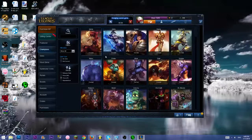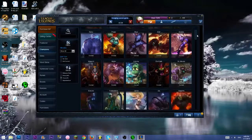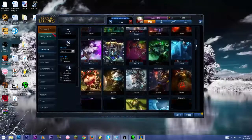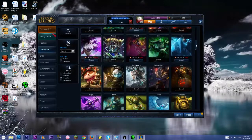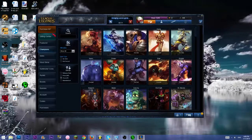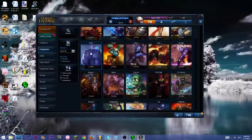So, first off, for junglers, I recommend, for starting out, getting these four champions. For the really cheap 450 characters, I recommend getting Nunu and Warwick. Nunu's definitely better than Warwick in any possible way, but if you really just want to play Warwick, you can. I recommend getting Nunu — he's a better jungler.